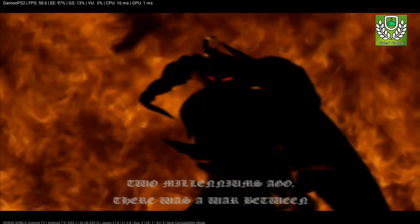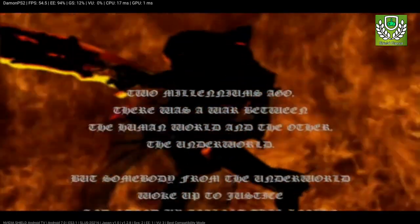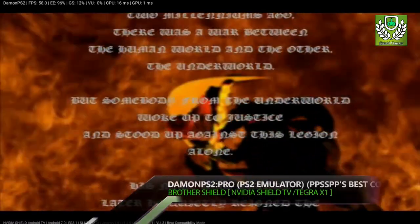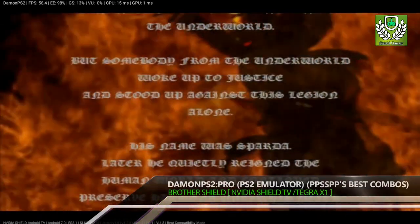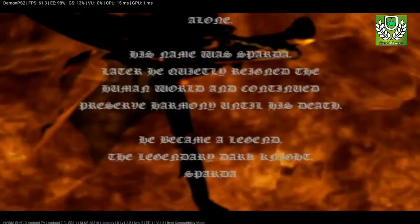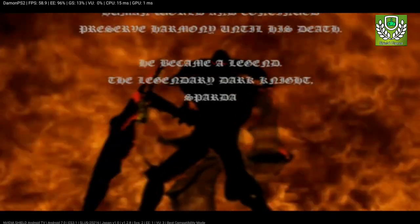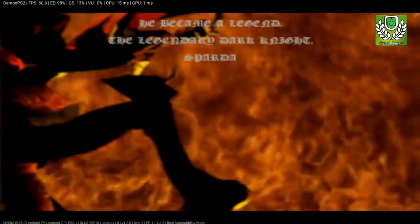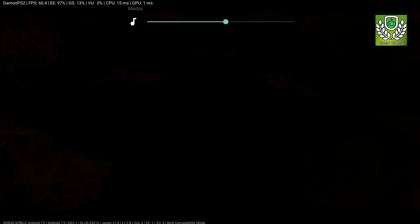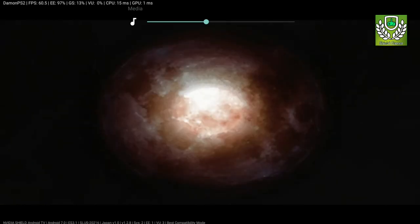We're getting 60 frames per second. The opening cutscene plays: 'Millenniums ago there was a war between the human world and the Underworld. But somebody from the Underworld woke up to justice and stood up against this legion. His name was Sparta. He quietly reigned in the human world and continued to preserve harmony until his death. He became a legend — the legendary Dark Knight, Sparta.' We're getting the opening cutscene, and getting 60 frames per second, which is good — that's an improvement compared to last time.